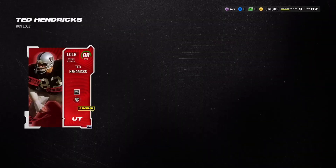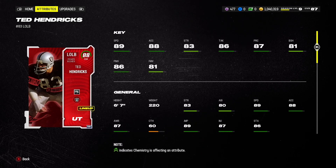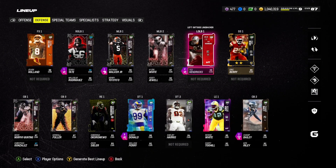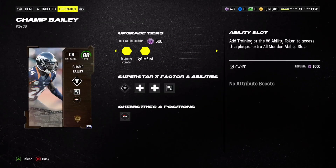On the defensive side, we got Ted Hendrix from the Season 3 field pass — 89 speed, which is great. We finally have an upgrade at the position, especially since I like to run my outside linebackers as QB spies. Ted Hendrix is gonna be great for me and he's super tall as well — 6'7.